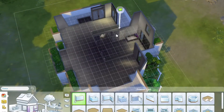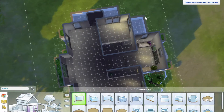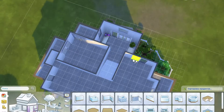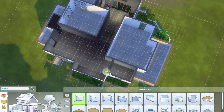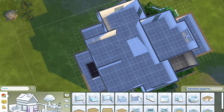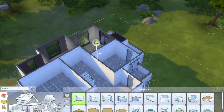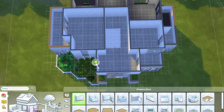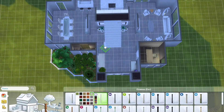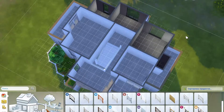I tried to do a big open stairwell look — one of those see-down-to-below stair things — but it just didn't really work. The rooms would have been way too small, so I decided to scrap that idea. That's actually where I ended up putting the office, at the front of the house. I really like the floor plan of this house — I feel like it's not too cramped.